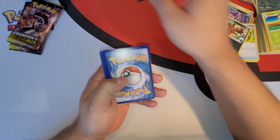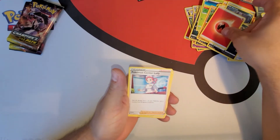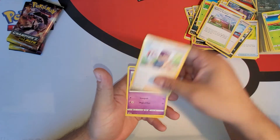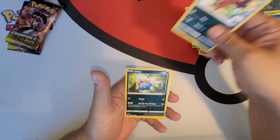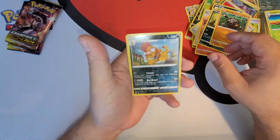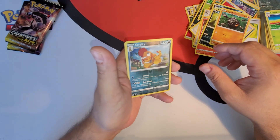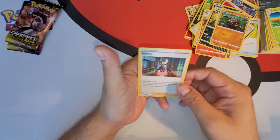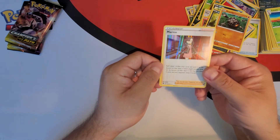Let's see what else we got here. Code card. We have to get the Charizard, guys — Charizard is the one. Oh look at this — Hop. Reverse holo Scrafty — we already got the reverse holo and the holo. And Marnie — holographic Marnie as a rare. There you go guys.